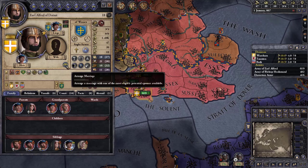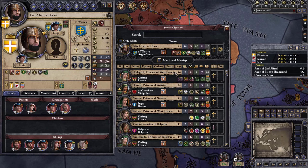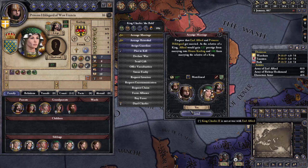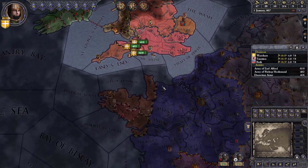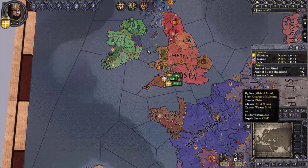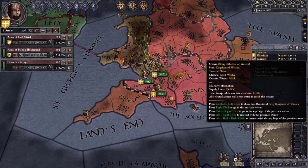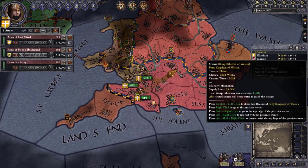One more thing before we start the game — get married. I like this princess of West Francia, Hildegard. We'll do that and possibly get an alliance with West Francia, who are pretty powerful right now with 5,000 soldiers. Let's get our troops organized — the goal of this war is basically to not get my army wiped out.